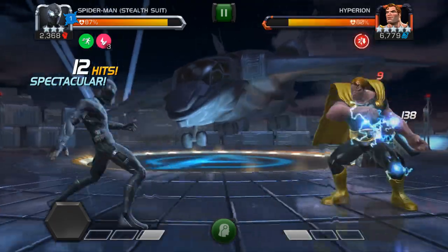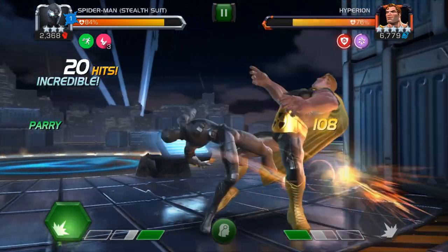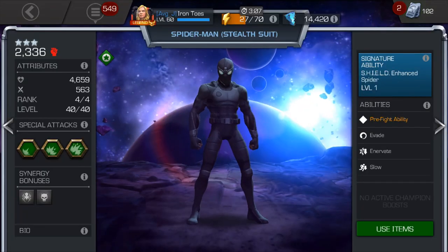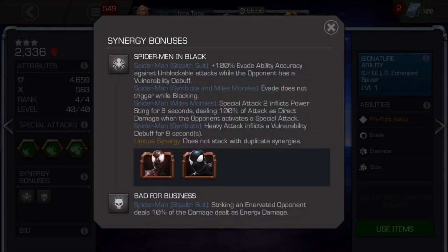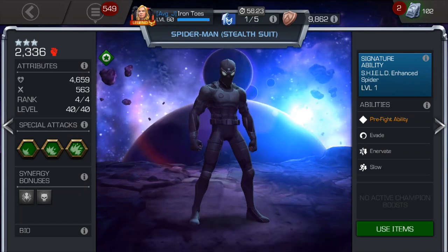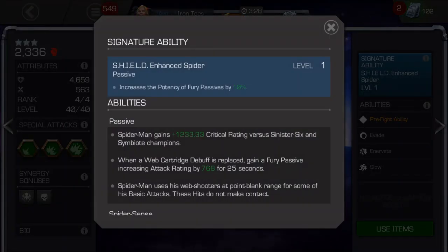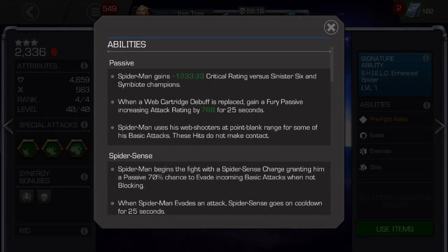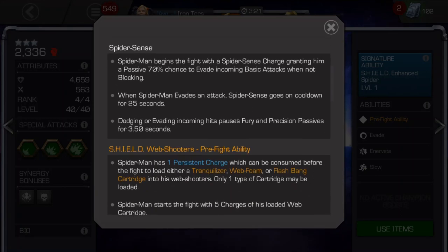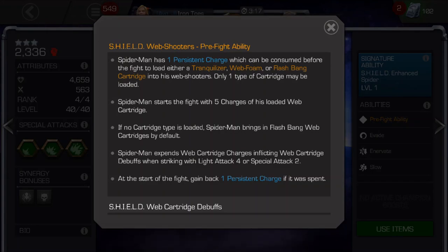And that's pretty much the gist of it. As always, take time to read all of his abilities in full to pick up on any of the finer points. As far as synergies, Vulture and Electro are pretty decent. Vulture helps deal more damage to the opponent when you're using that Tranquilizer web cartridge, though not all that often. Electro increases the potency of Spider-Man's Fury and Precision buffs, which is quite good — I'd bring him if you have a spot on your squad. Vulture, probably only sometimes. Thank you very much for watching — hit that like button and subscribe if you haven't already, and I will catch you next time.